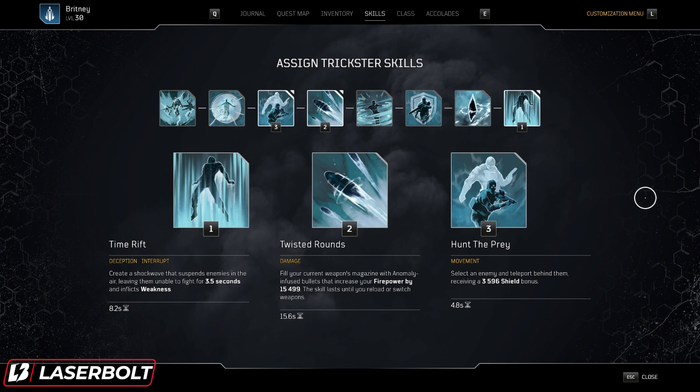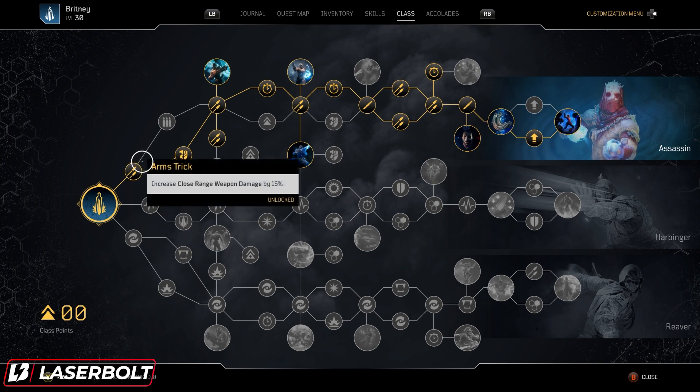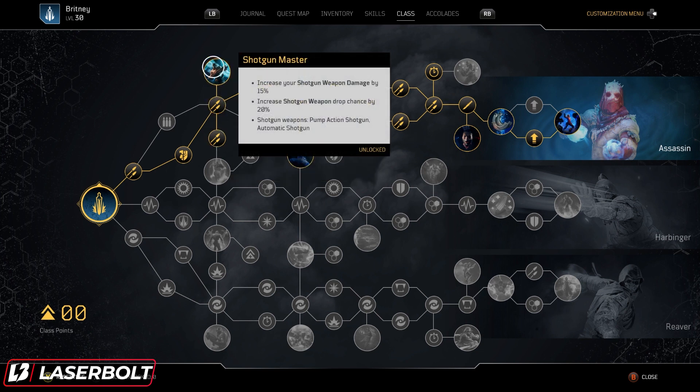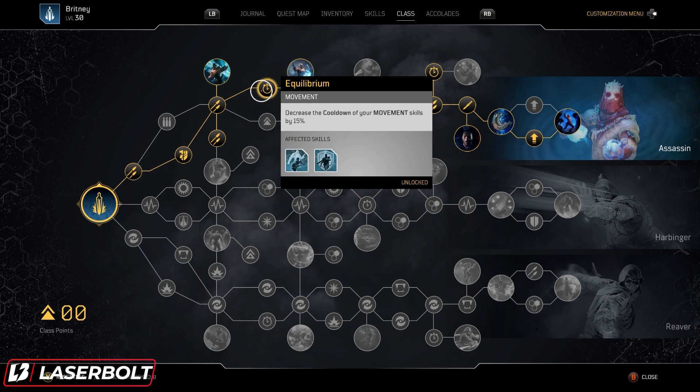Now let's take a look at what our class tree looks like. We're going top tree and picking up a couple of nodes. First, we're picking up increased close range weapon damage — since our primary weapon is a shotgun, that's why we use this one. We're also running increased armor piercing, which is really important especially when hitting elites. Then we get an increase to weapon damage. Going down one node: close range damage increased again, since we're always close range. We're picking up Shotgun Master, which increases our shotgun weapon damage and gives us decreased cooldown on movement skills.